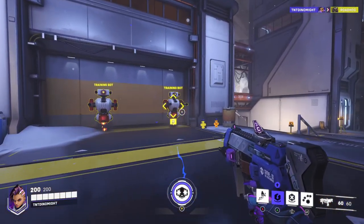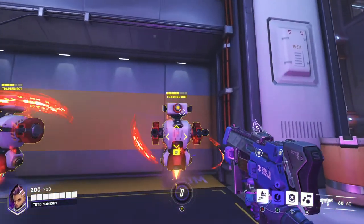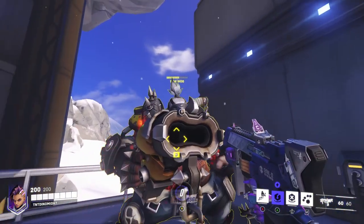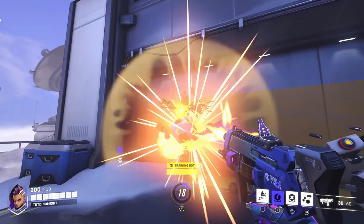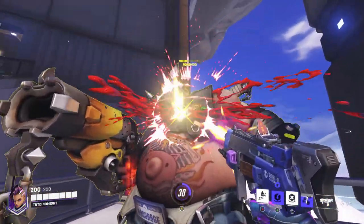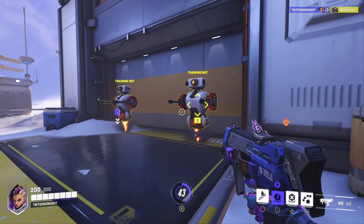Her ultimate does the same thing where, like with hack, it disables all their abilities for one second and then also does damage to them. It's a percentage damage, so it does more to tanks than it would to a squishy. So it just takes like 30% of their health or whatever. Yeah, and it hacks them. And when they have that hack effect on them — those little swirlies — they take more damage. So she hacks everybody and they get like a 30% damage cut.